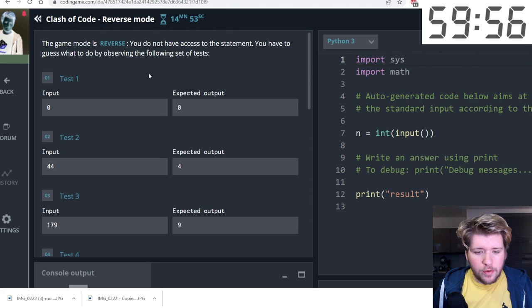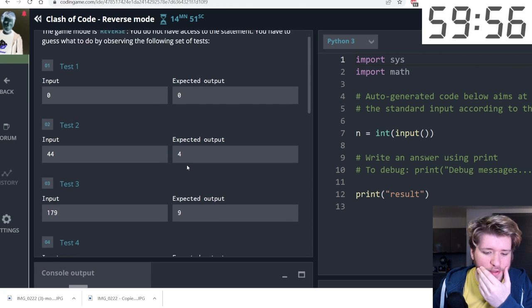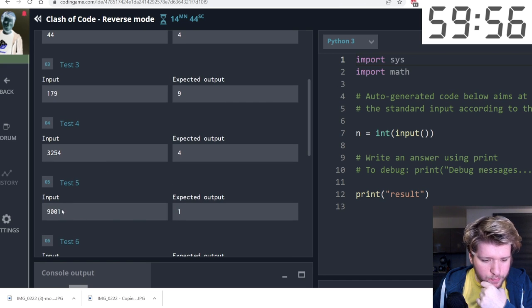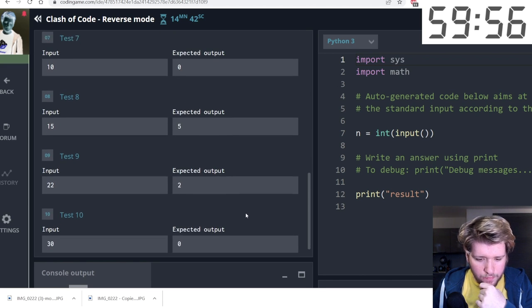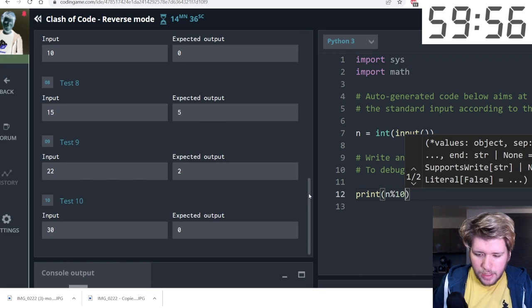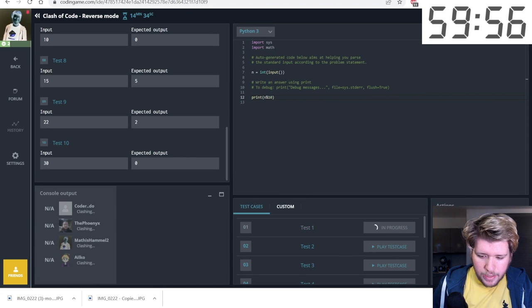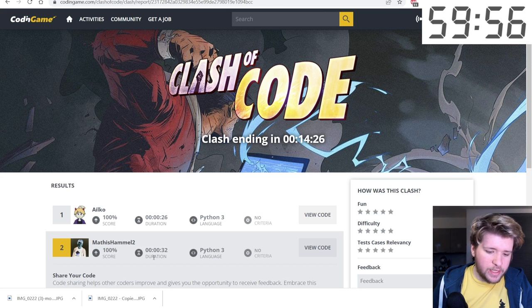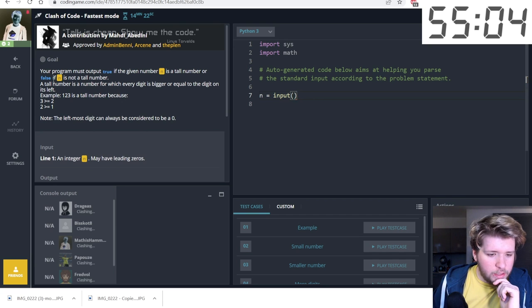This is a reverse mode clash, and we still have to do it as fast as possible. I think we have to print the last digit of the input, so n modulo 10 should work. Testing on all test cases — someone else got it too, so we got second place, but that's still a good ranking.